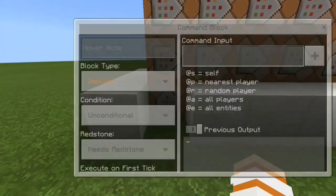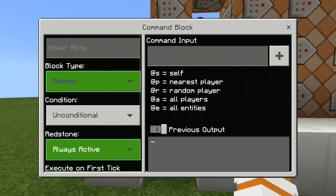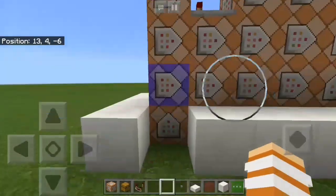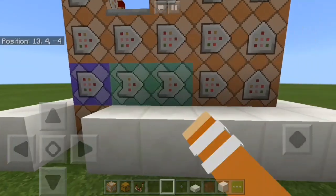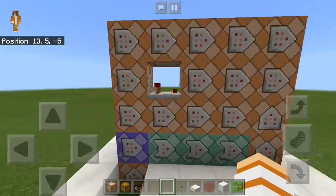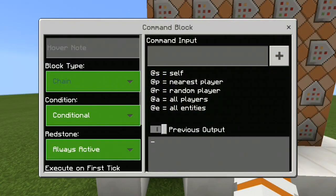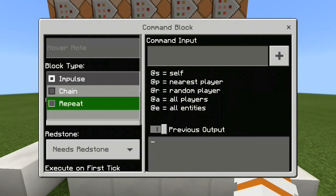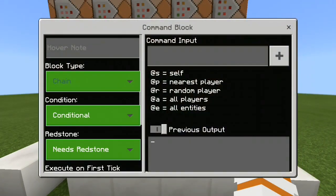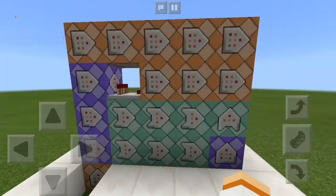Now what you guys want to do is change the block type settings. This one is just normal, and this one — change this to Repeat and Always Active. This one: Chain, Conditional and Always Active. This one: Chain, Conditional and Always Active — same as this one. All four of the bottom ones are the same. This one: Chain, Conditional and Always Active. This one too, and for this one it's Repeat and Always Active, and also Chain, Conditional and Always Active. For that one it's Repeat and Always Active, and just leave this one as it is.